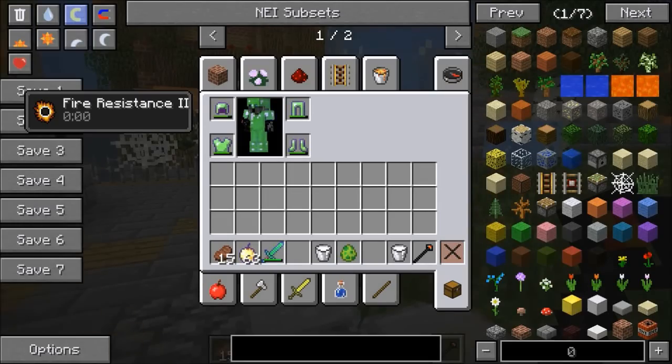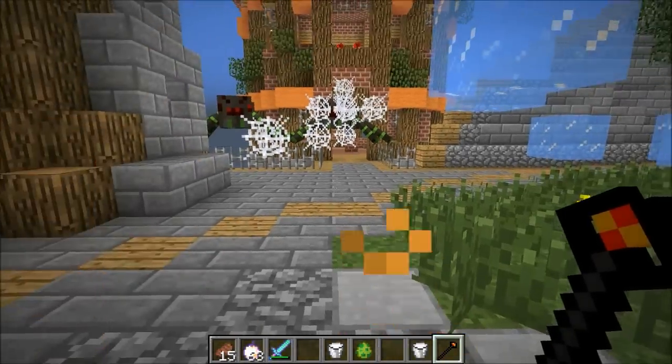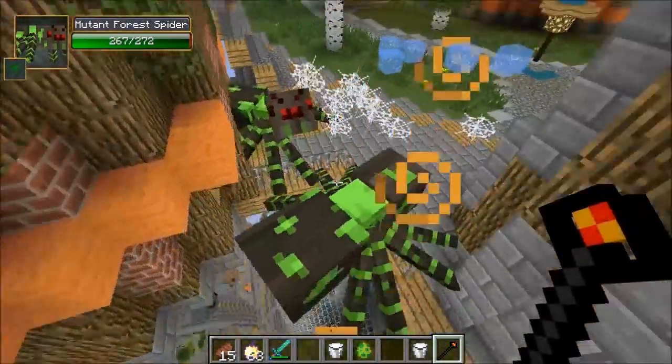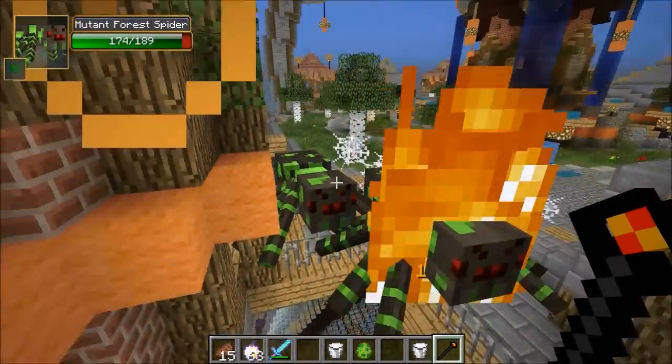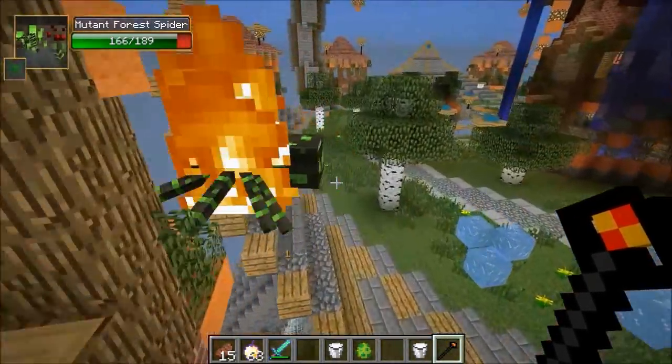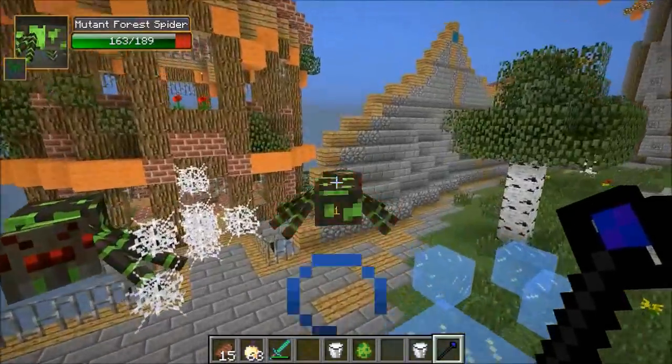The nether wand gives you fire resistance so you can go around the nether in beast mode. It lights enemies on fire and if you shoot it, it shoots out a little flame and also lights them on fire.